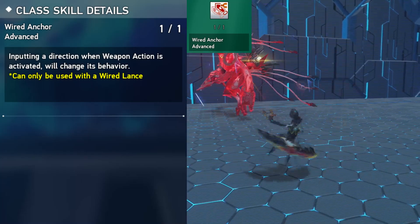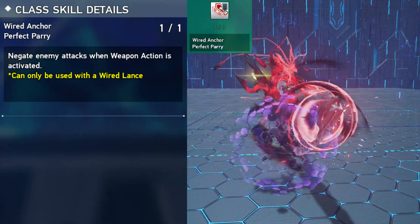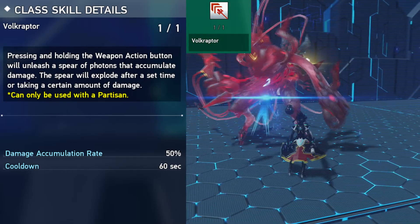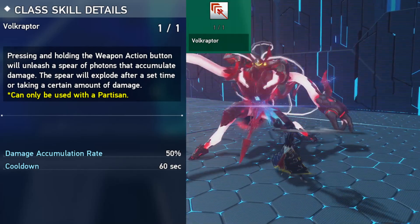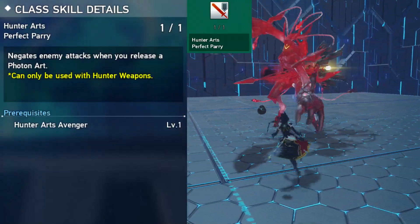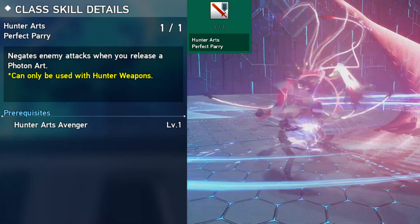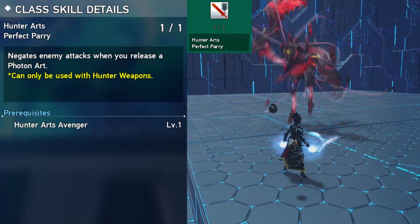Moving backwards will just lunge you backwards. Wired Anchor Perfect Parry negates any attacks when using the weapon action. If you hold the weapon action with the partisan, you'll shoot a spear that builds damage over time and will explode after a certain duration or dealing enough damage. Hunter Art's Perfect Parry negates any attacks when you unleash a PA attack. You have to time your attacks with their attacks, otherwise it will not work.